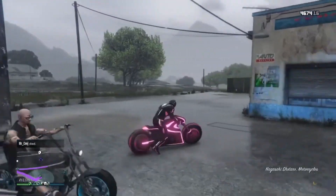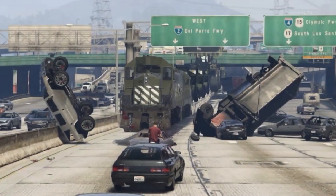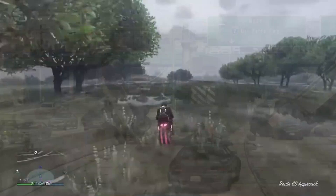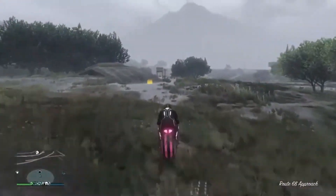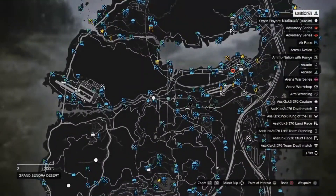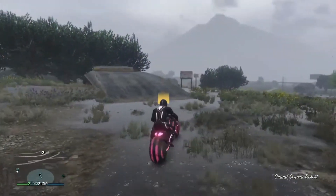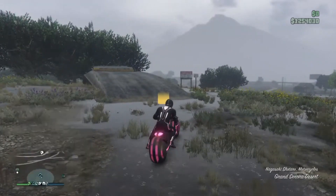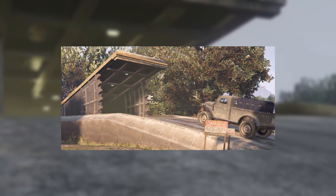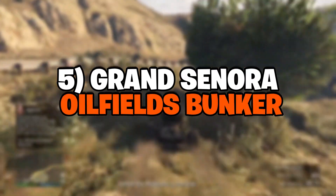Number four: the Route 68 Bunker. The Route 68 Bunker is positioned almost at the center of GTA Online's map. While it isn't right next to the highway, there are enough roads around to make traveling back and forth easy. Its Maze Bank Foreclosures price tag of one million nine hundred and fifty thousand dollars, while still quite expensive, is somewhat cheaper compared to other bunkers in the area. Players can even use GTA Online money glitches to afford it.